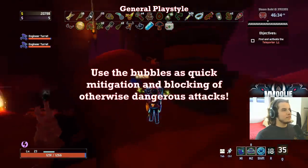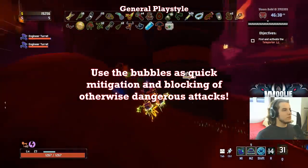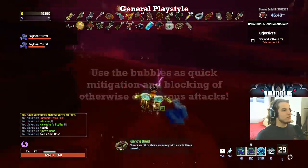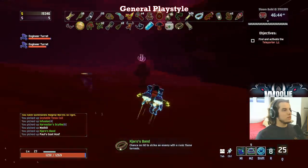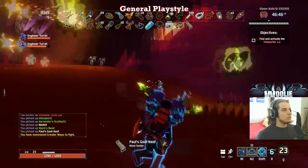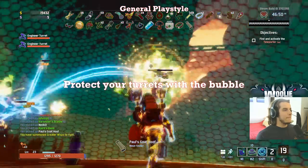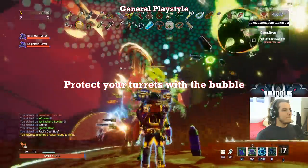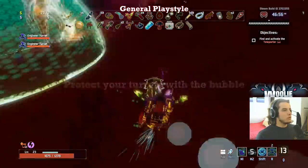The most common way I use the bubble is for a quick block for titan beams, the wandering vagrant's explosion, the queen beetle's acid — pretty much any boss attack that is a projectile. However, I really don't stay inside for long and just use it as a quick block. The other very common use of the bubble is to place both of your turrets and then throw the bubble on top of them, giving them a great layer of protection. Again, you shouldn't really be in the bubble — just kite around it with sprint and attack like I just went over.